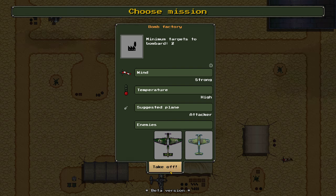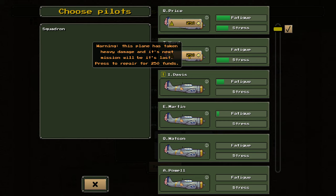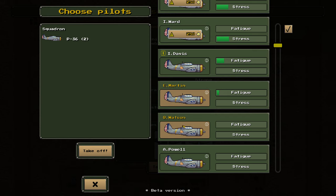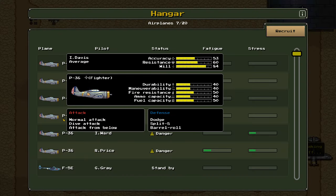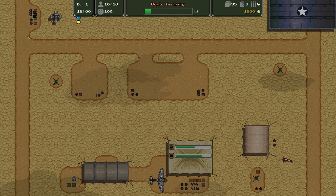We got a bomb target mission — suggested plane is an attacker. I don't actually think that we have any bombers. These are fighters as far as I'm aware. Let's stick out Q Watson and A Powell; I don't know how this is going to go. This could go terribly wrong. And I don't need to upgrade Davis's accuracy — he just stays there.